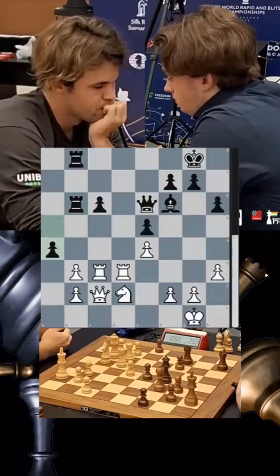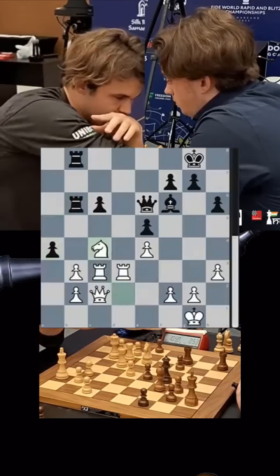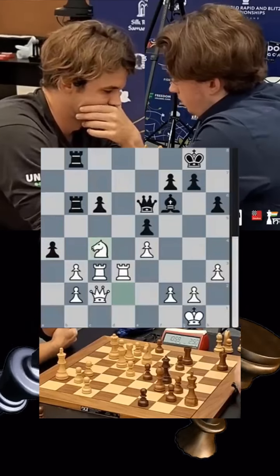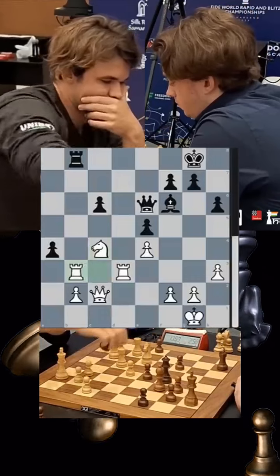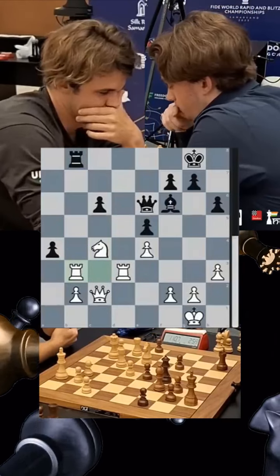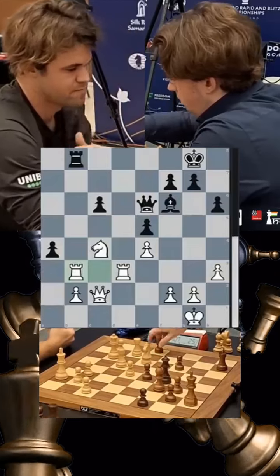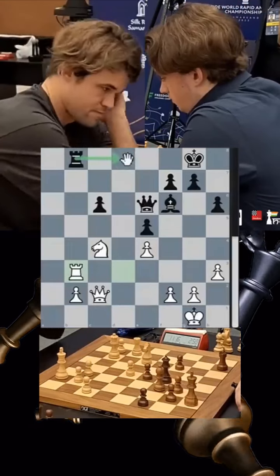Vincent has his move ready — he goes a4 with 2 minutes 53 seconds, speeding up. Magnus jumps with his knight; it's going to be mass trades on b3. Rook takes, rook takes. Vincent takes with the pawn. Rook takes, and now he can keep the rook with rook d8, which seems like a decent move — but the trade is also possible.